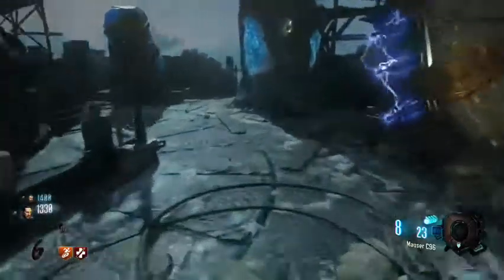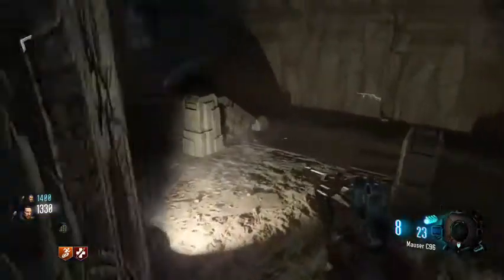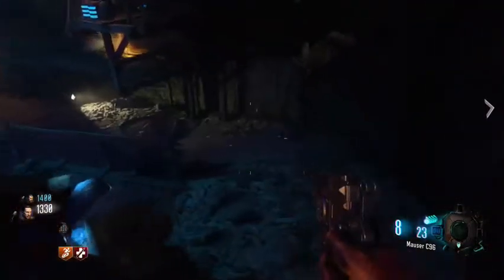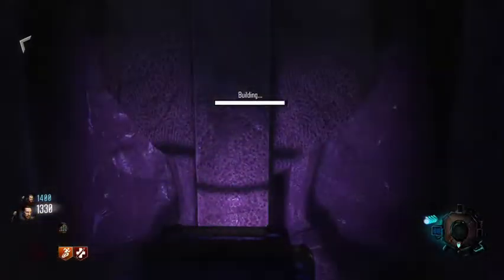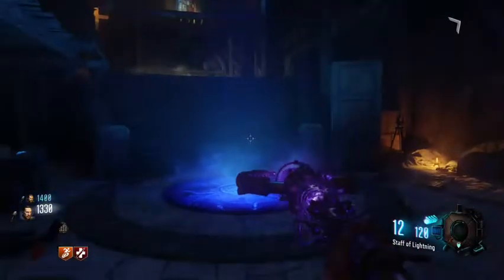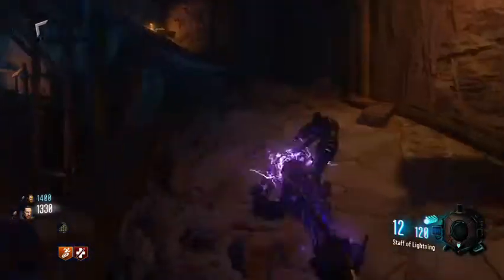Make your way all the way down to the excavation site. As you pass it on the right you should see a table where you can place the gramophone again — there are only two gramophone locations down there. Once you build the staff, look for the third pedestal from the left, the purple one designated for the lightning staff.